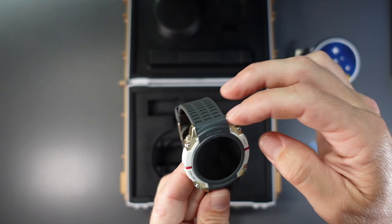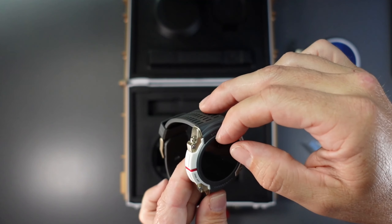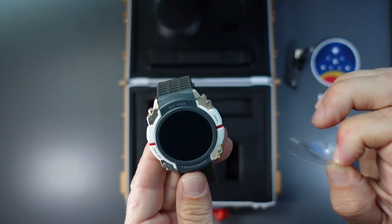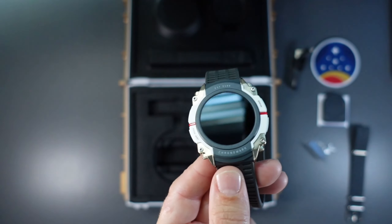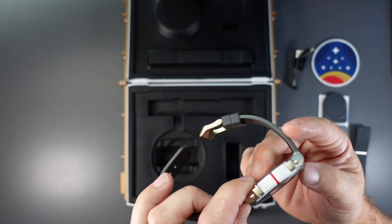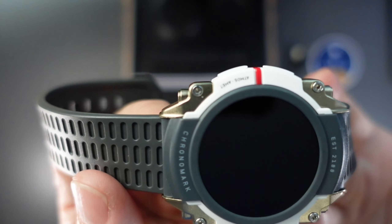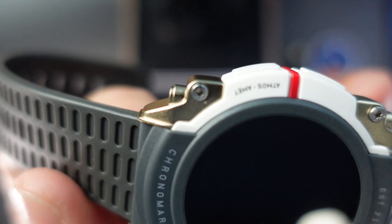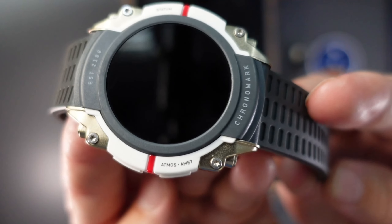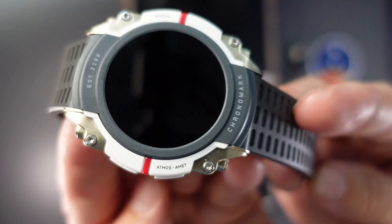It definitely has some weight to it, about the size of the larger, more rugged Apple Watch. We've got a little screen peel — with the sound effect and everything, that was gorgeous. Powering it on, I have no idea how, but on the face there's some writing. It looks like it might say something — oh, okay, it's a 40mm — ATMOS AMET.